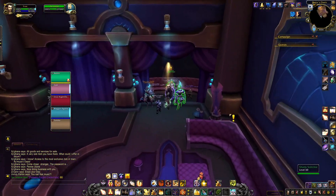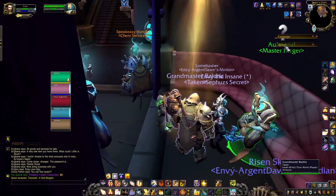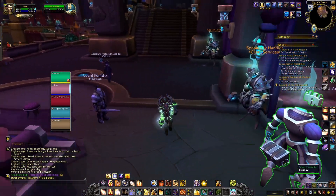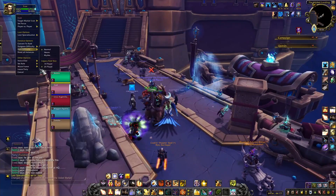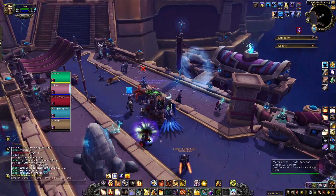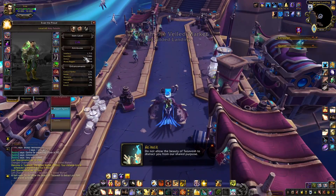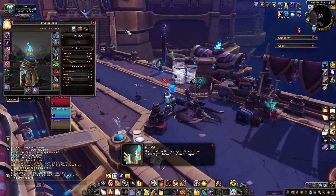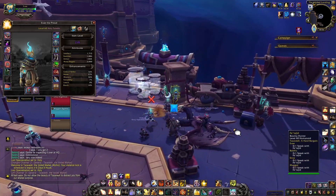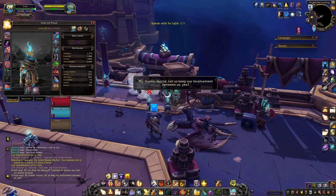Now your team has to decide whether you want to complete the dungeon on normal mode this week or try for hard mode. If you choose normal mode, continue with the dungeon just like you normally would. If your team wishes to do it on hard mode, make everyone leave the dungeon and reset the instance. After you've reset, rejoin the instance and put the necklace on that you got. Click the necklace to use it, which will turn you into a broker. Talk to this guy at the start — this will activate hard mode.